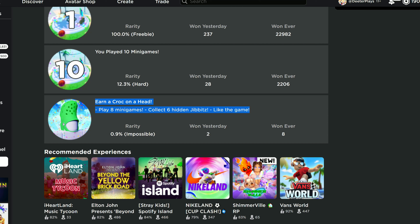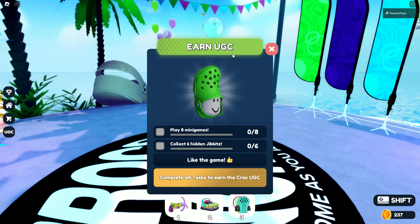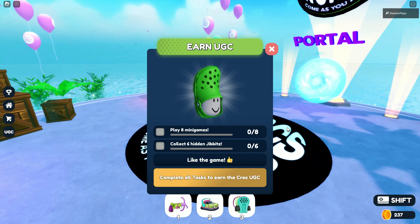You can play eight mini games, collect six hidden gibbets, and then like the game. First of all, I'd recommend just going in and liking the game. The game is Croc's World Mini Games. We've got the croc hat here and we're going to show you how to do all the stuff.